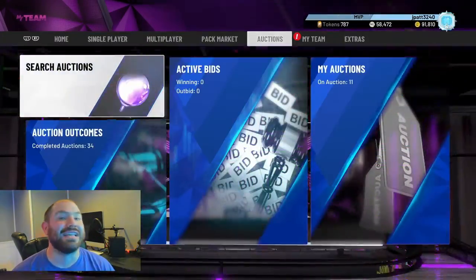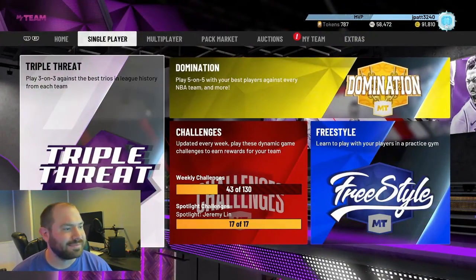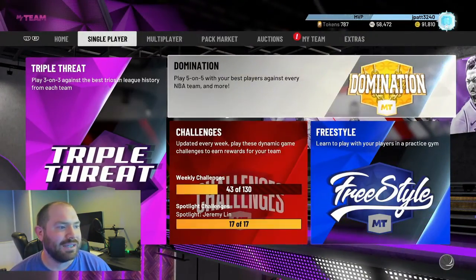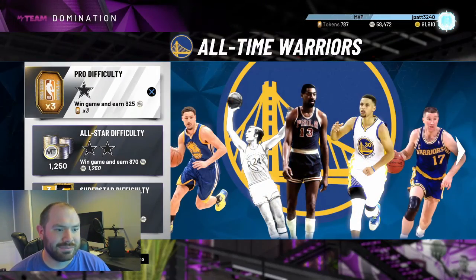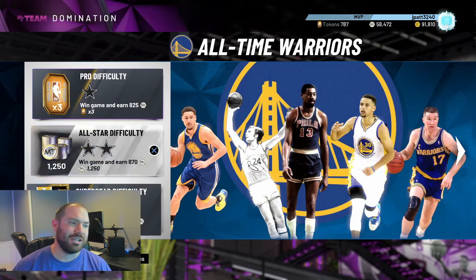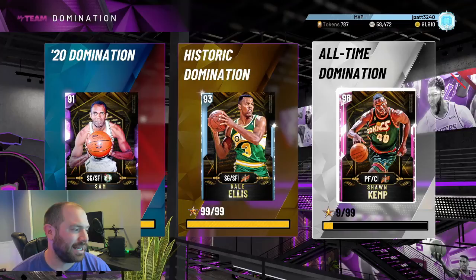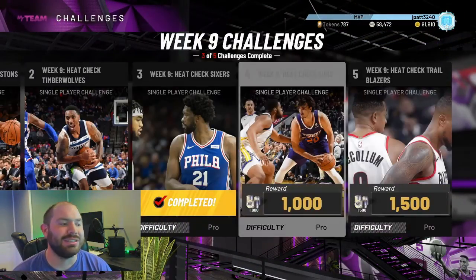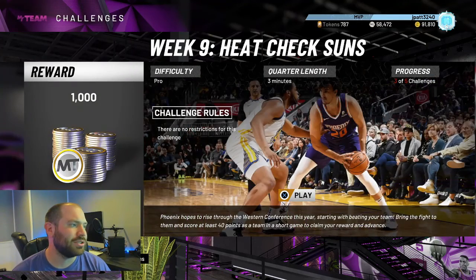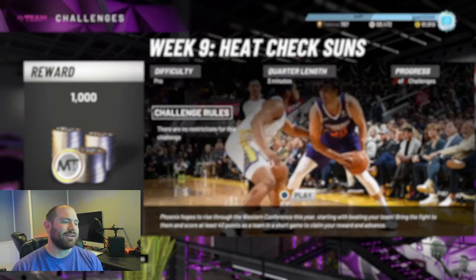I know I'm talking fast but I want to get into these games. Single player — if you haven't played Domination — easy way, Pro difficulty is not bad. You can jump on these if you want and get your tokens up. I may do that eventually, but right now I want easy difficulty, short quarters, and some MT. It's going to give me a thousand MT no matter what on Pro difficulty with our squad.